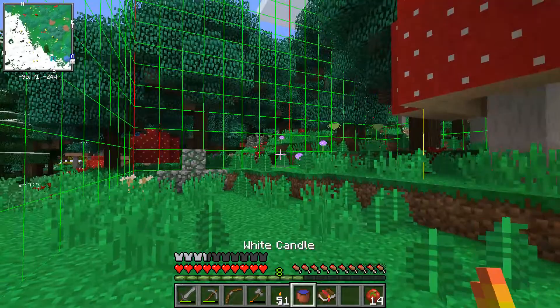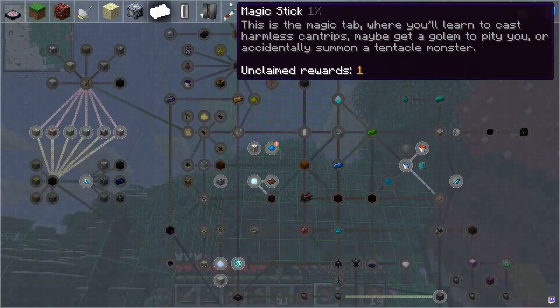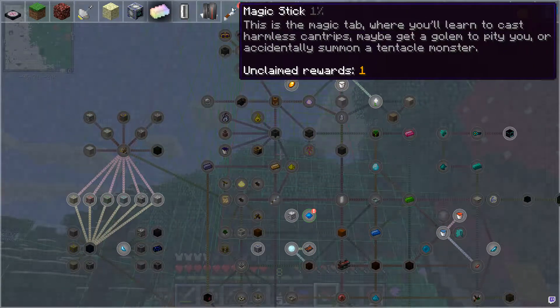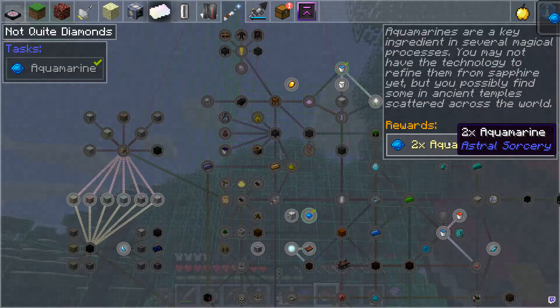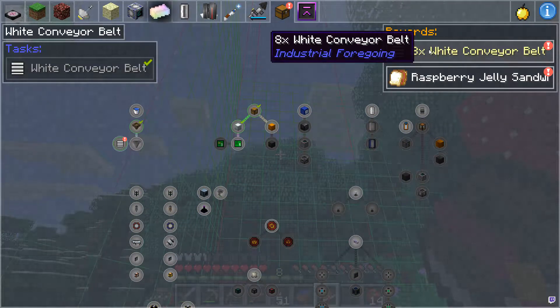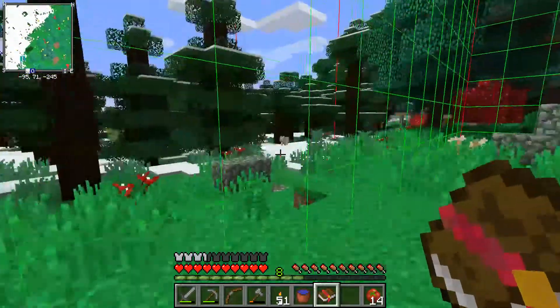I brought a crafting table so I can make more tools when they die. Oh and look at this - I have some quests! Aquamarine, 2x aquamarine - not very exciting. And then supply chain: white conveyor belt, extra white conveyor belt, and a raspberry jelly sandwich. Do I have room for that right now? I'm not going to take it right now.